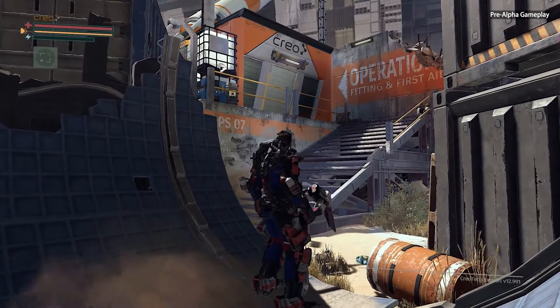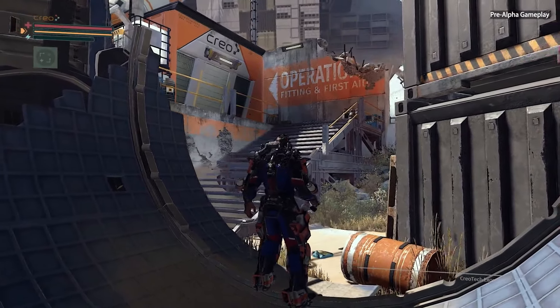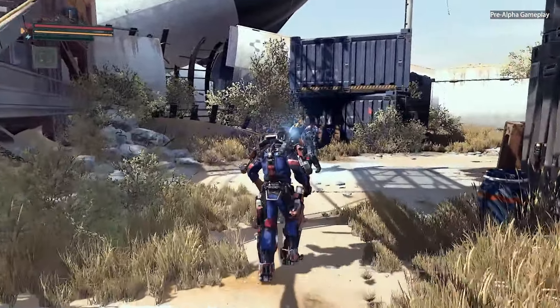So this is an operation center, which functions a bit like a hub for us. You can do some crafting here, you can use your tech scrap to level up your exo-rig, but we're not going to do that yet. We're going to head right into the action.